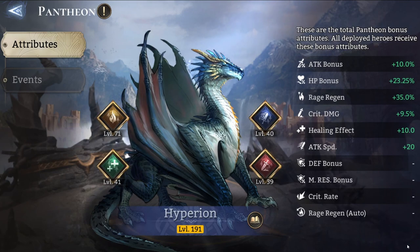As you can see here on the right side, my Hyperion is level 191 and provides plus 10% attack bonus, almost 24% HP bonus, rage regen bonus, crit damage, healing effect, and attack speed. So how do we obtain this? Let's read what Moonton actually prepared for us and go further into detail.